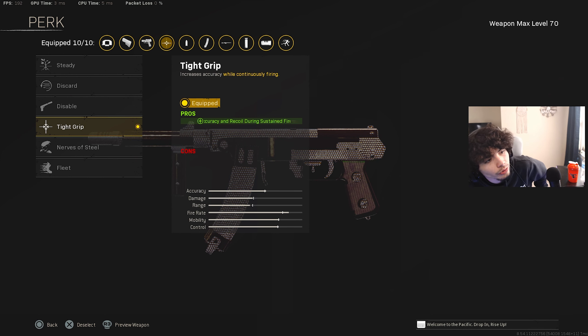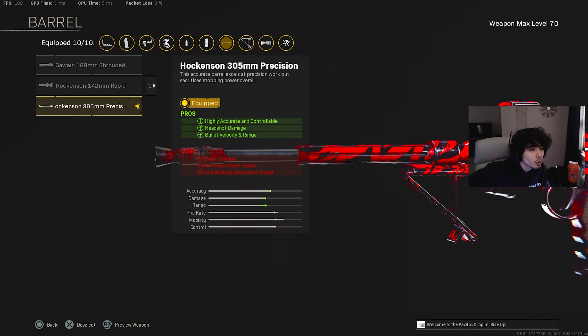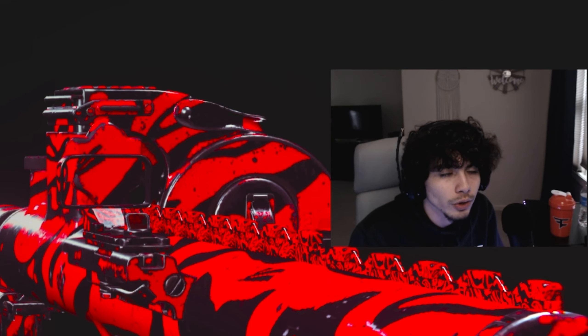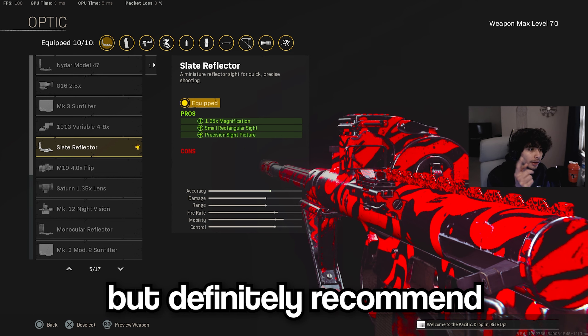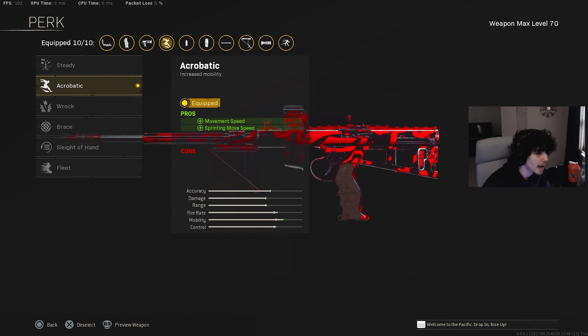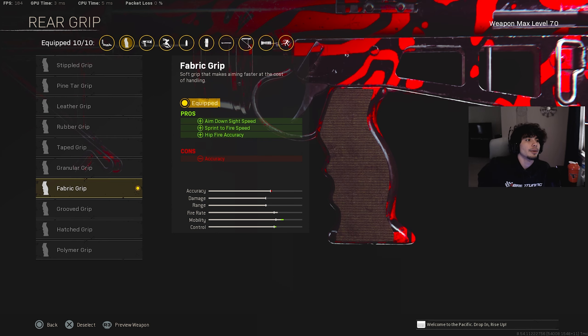Number three is going to be the FFAR from Black Ops Cold War. We're going to start off with the laser — going to rock the Tiger Team Spotlight. For the stock, running with the Raider Stock. The rear grip on this gun is going to be the Serpent Wrap. Magazine is going to be the Salvo 50 Round Fast Mag. For the underbarrel, we're going to be slapping on the Patrol Grip. The FFAR class setup has a lot of movement.